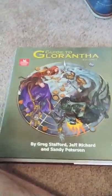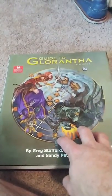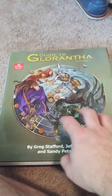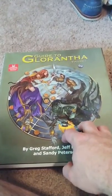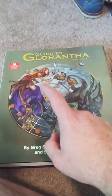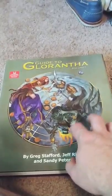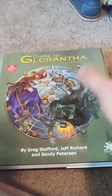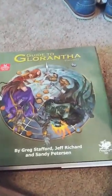Now if you're not familiar with this setting or this product, Glorantha was originally created by Greg Stafford back in the late 60s, and it was the original default setting for RuneQuest back in 1st and 2nd edition. And then when Avalon Hill took over RuneQuest, they removed all the Glorantha parts from it. But it is a Bronze Age setting — it's actually really, really cool.